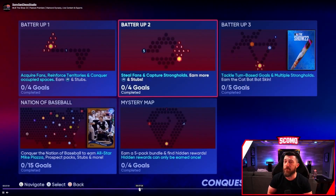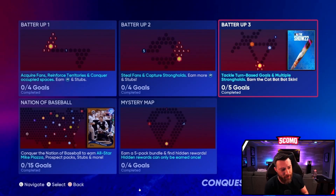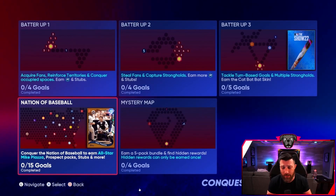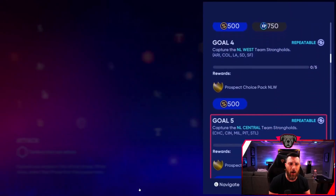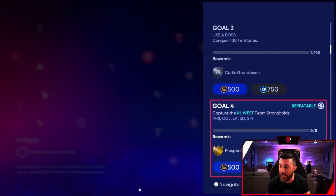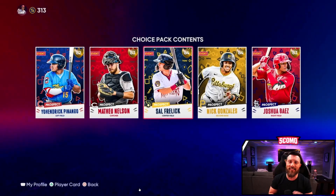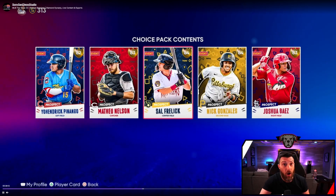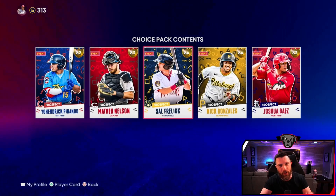They showed all the conquest maps we're going to have day one, including an 88 overall Mike Piazza. There's a quality of life update for conquest - one of the longest things is the sim time between games and they've supposedly cut that down in half. The North America conquest map is going to be back with a ton of rewards, choice packs, and prospect packs. We're going to need these cards for sets and collections later in the year.